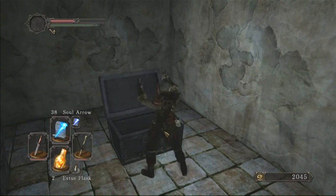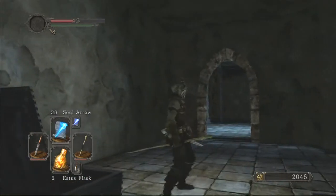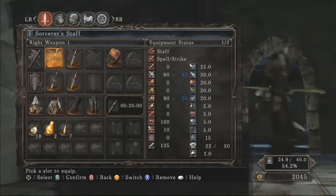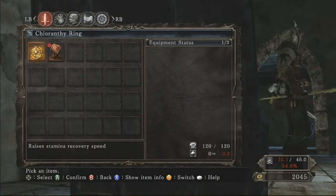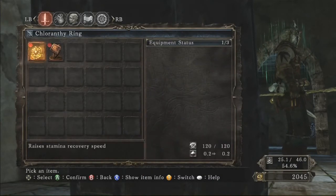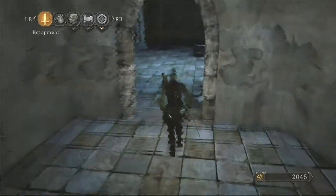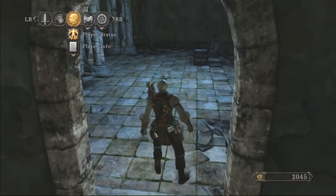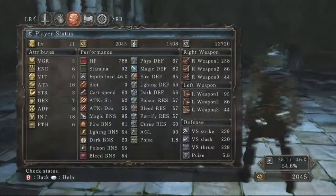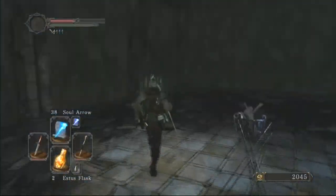And what do we have here? Oh, a ring - the Chloranthi Ring. What does that do? Raises stamina recovery speed. Nice, look at me, glowing now - I'm all magical. That's good, because I wasn't putting any points into endurance, so this stamina recovery speed will be really handy.